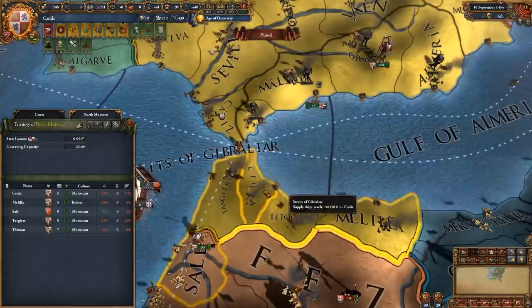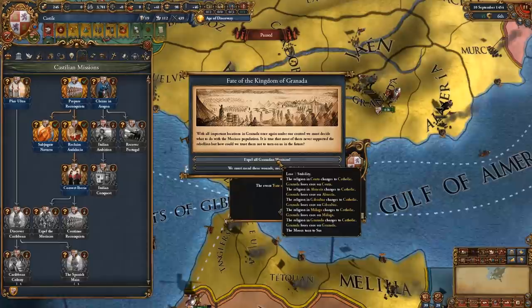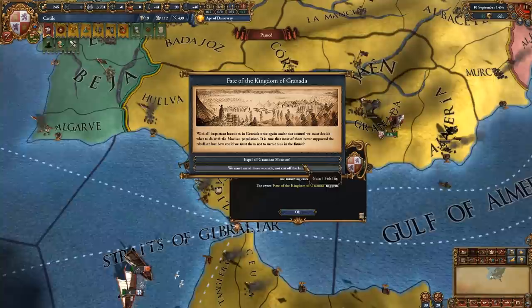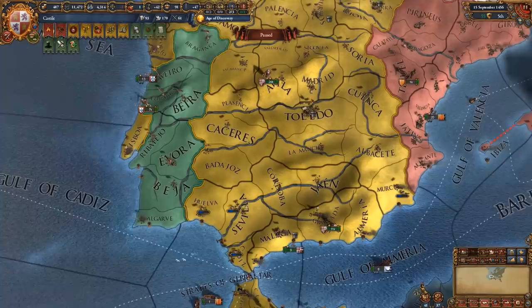We've established the 'Reclaim Andalusia' mission. You have two options: either transfer all the Moors to Morocco and change the religion to Catholic for two stability, or get one stability. I recommend using the two stability option so you can quickly do the next mission that gives you claims on Morocco. However, if you choose the minus two stab option and your king dies, you might end up triggering the Castilian Civil War the next month — so if you don't want to deal with that, manually convert these provinces to Catholic.